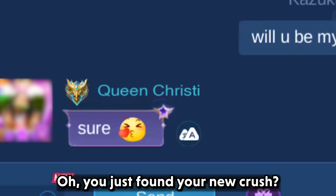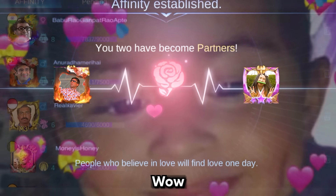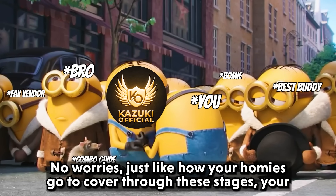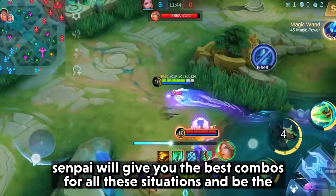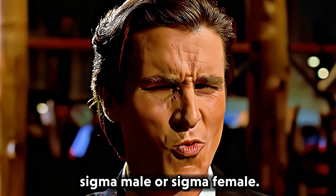Oh, you just found your new crush? You managed to turn them into your partner? Wow, that didn't last long. No worries, just like how your homies got you covered through these stages, your senpai will give you the best combos for all these situations and be the ultimate Sigma male or Sigma female.